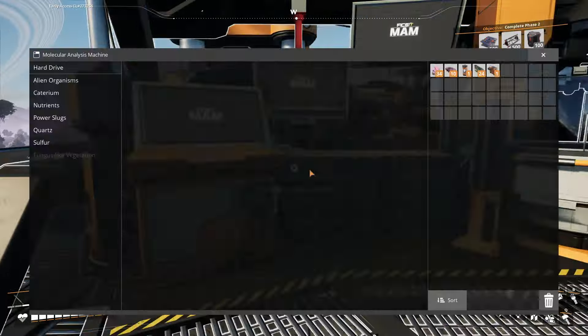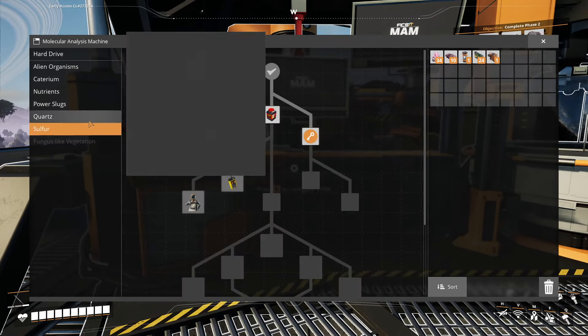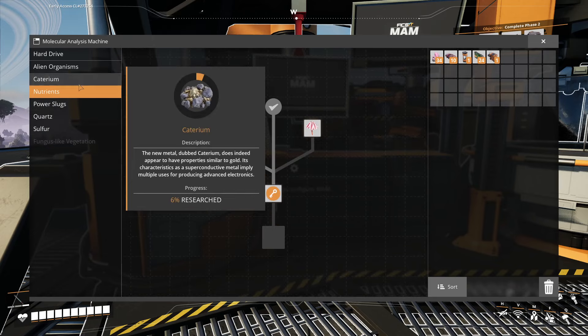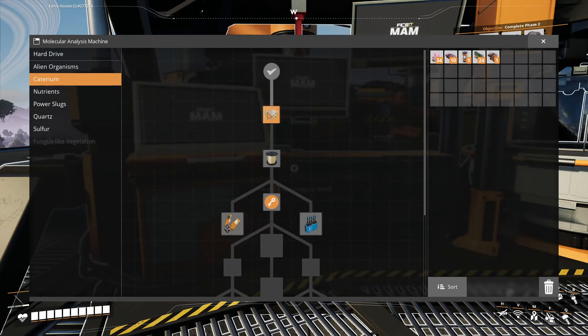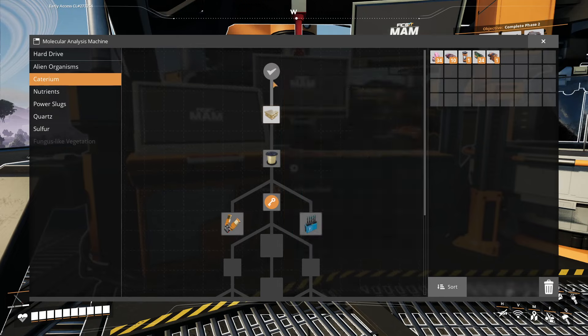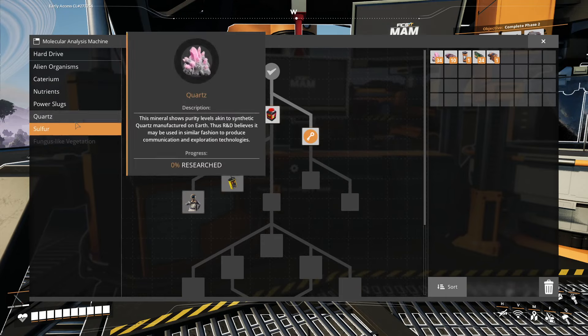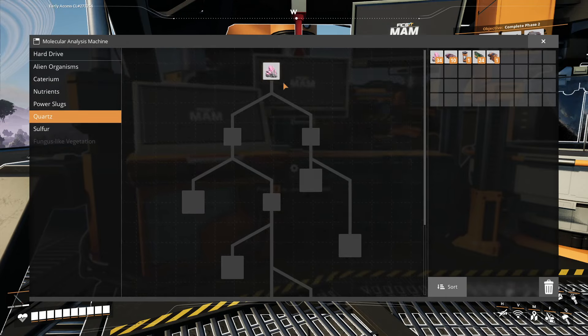We did get back, and we're going to check out the MAM, which we're going to be doing today. I have this hard drive which we're going to be putting in here in a second. We need to check out what we need to do for the Caterium stuff - I have the first bit unlocked so I can scan for it. We're also going to be doing the quartz, which will cover all of our crystals and everything.